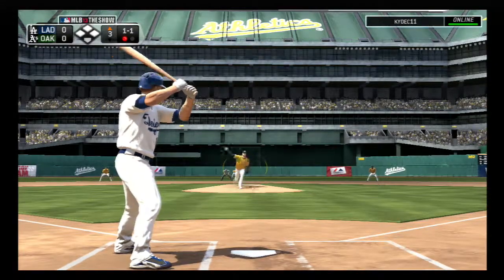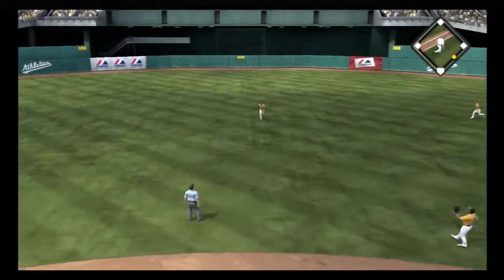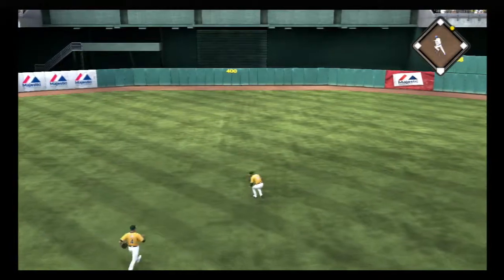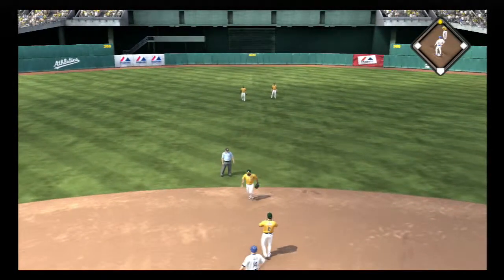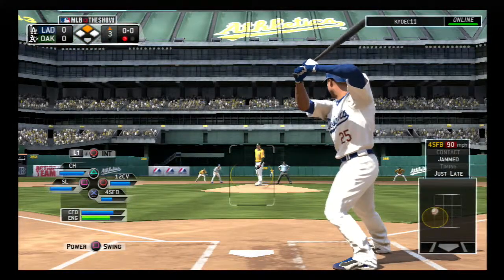He was really jumping out at that last pitch — the pitcher had him thinking fastball, maybe even slider. He can't track it down — a base hit! Ellis is in there easily at second with a one-out double, putting the runner in scoring position at second with one out.